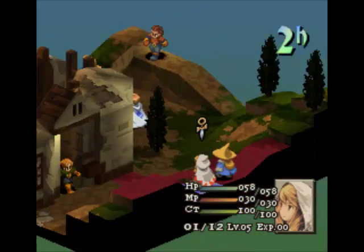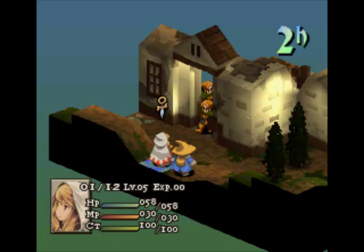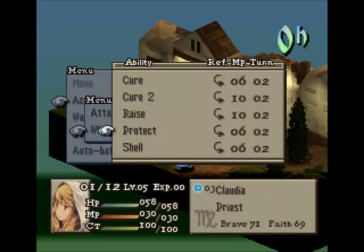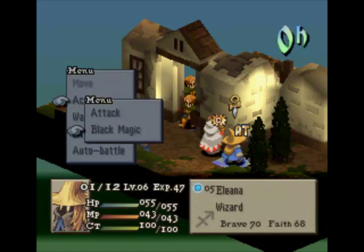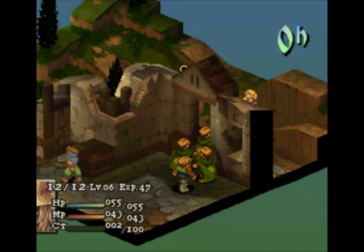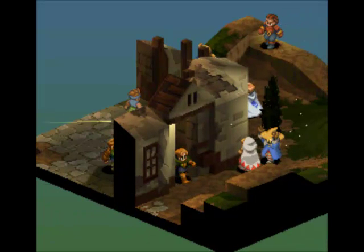We're going to cast Protect right here. We're going to move here and cast Protect. Move my Wizard right next to us. Cast Bolt — is that what I want? I wanted to move one more to the right, but that's okay. Cast right there — we're going to hit both of them. I wanted to hit all three, but that's fine. Cast Protect on these two so that they'll be able to take a few physical hits. And then Bolt is going to hit both of those guys.